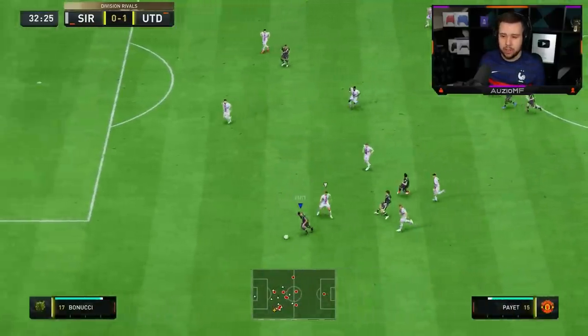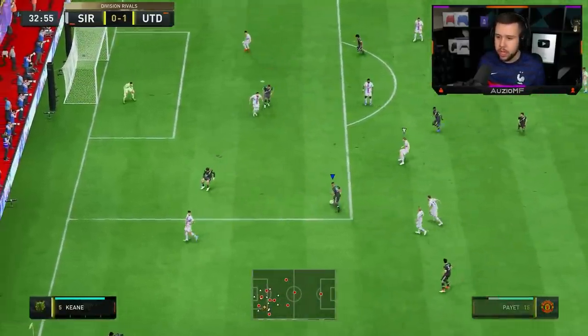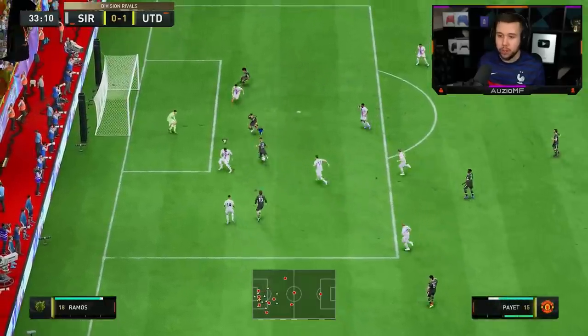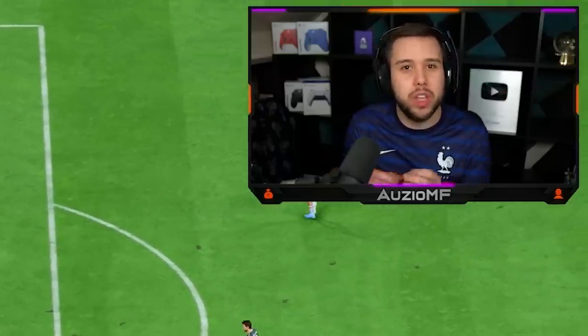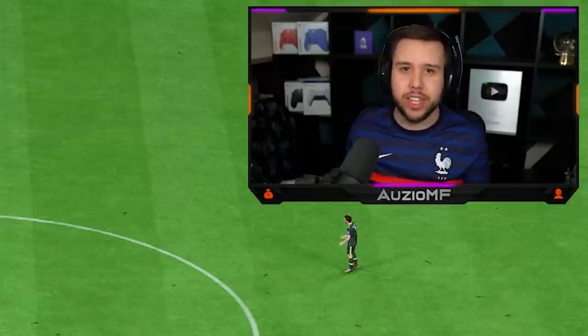Payet gets a good run — I give him the ball to use that pace. We get in behind, using the heel-to-heel ball roll to get away from the last player, and the finish is nice.